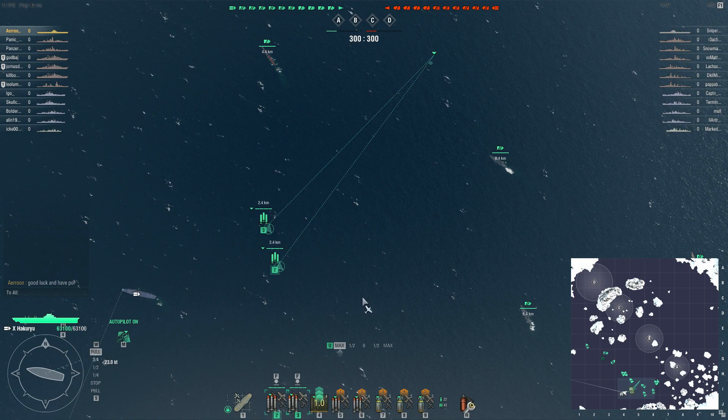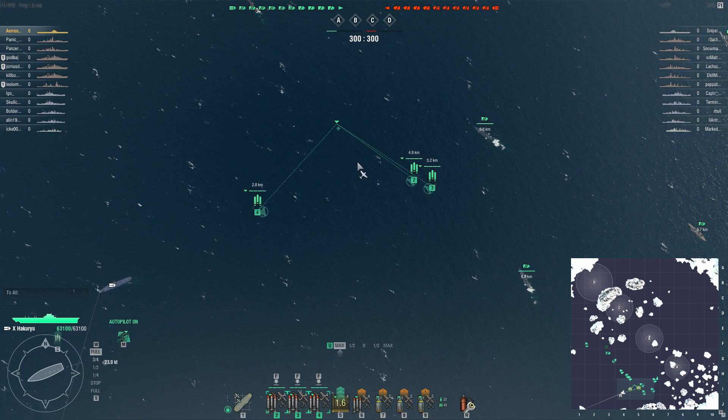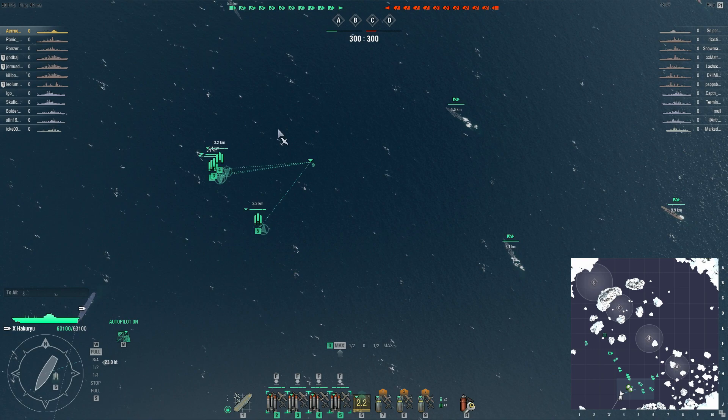You had your aircraft carrier on one side and then you had the enemy aircraft carrier on the other side, and then you had another 22 really bad players who were most often just confused. The main way that they usually misplayed is that they didn't pick an aircraft carrier in port - they picked something else, which is obviously a huge mistake.